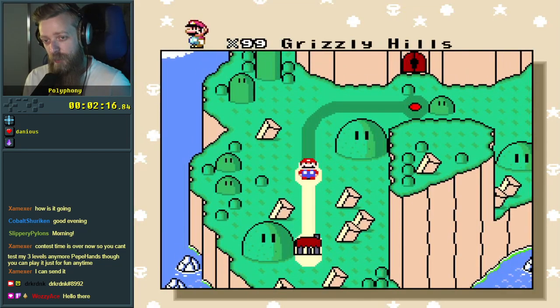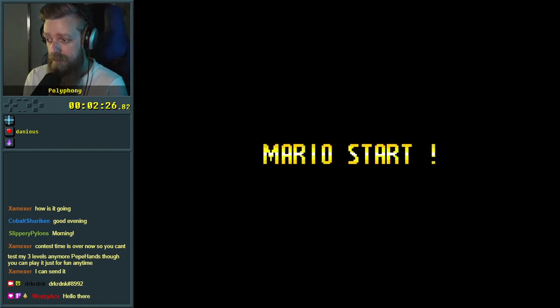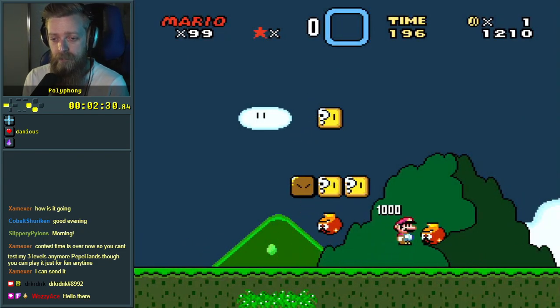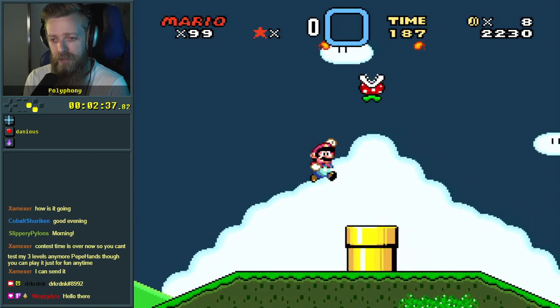All right, the first real level — Grizzly Hills. I believe I wonder if there's a lot of references to Australian players. This would probably be Grizzly Gaming 86. Grizzly Hills — imagine references that I understand.